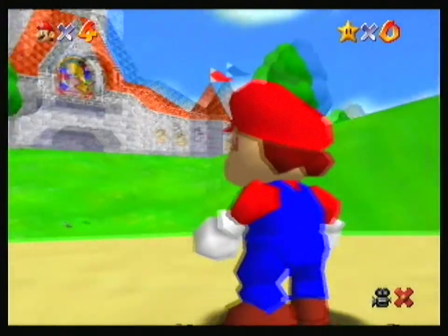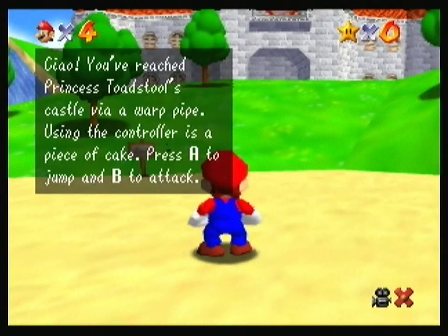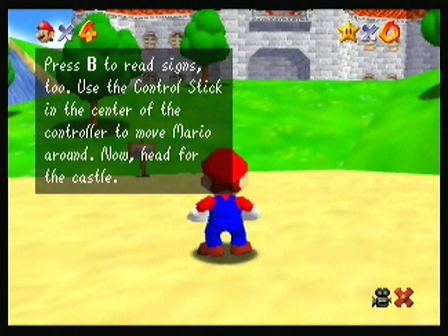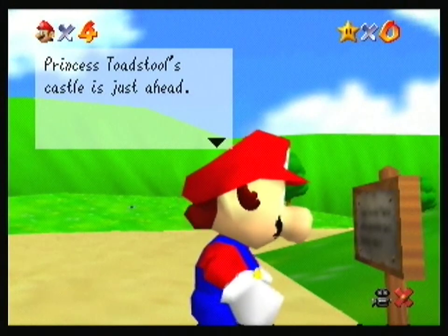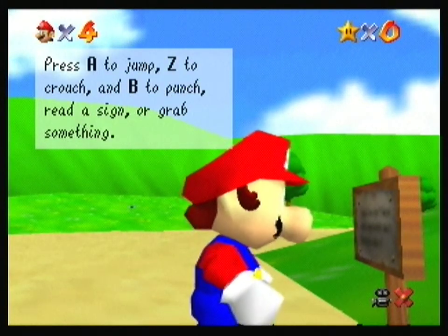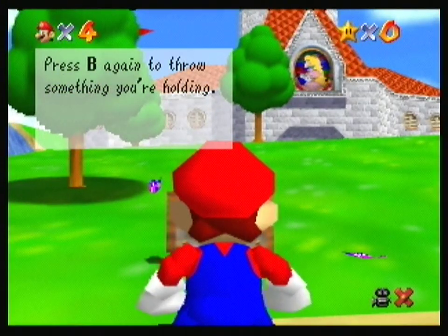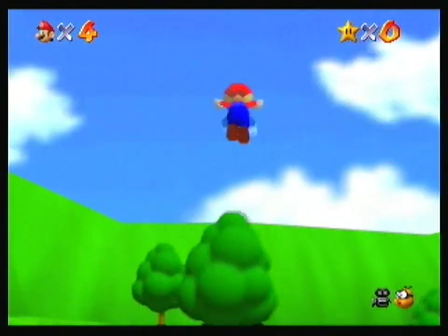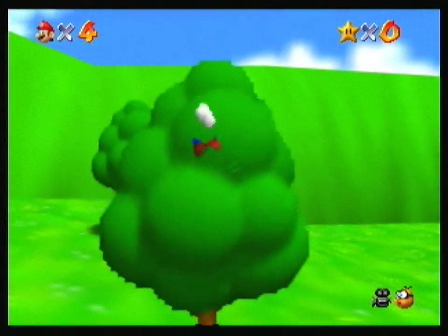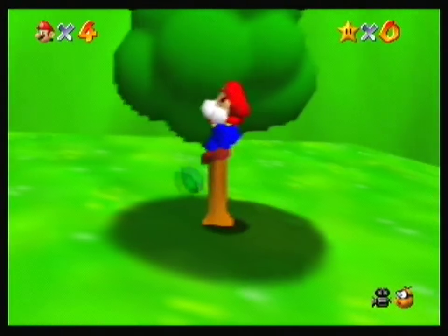There's Mario. Ciao! You've reached Princess Toadstool's castle. Toadstool's castle is just ahead. Press A to jump, Z to crouch and punch, or grab something. Press B again to throw something you're holding, like a box. So I'm gonna explore a little bit — I know some of these trees have one-ups.